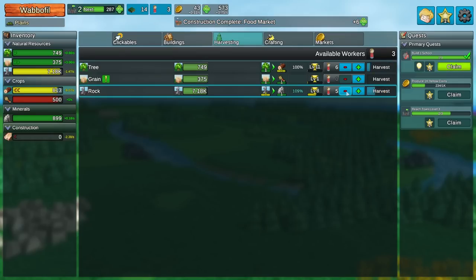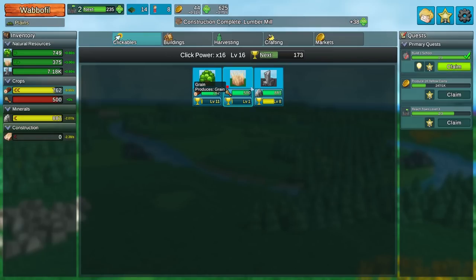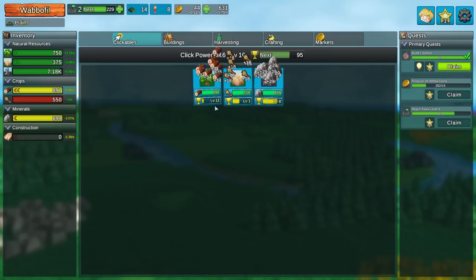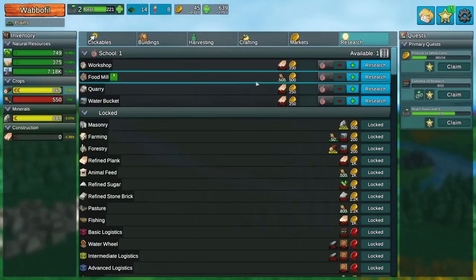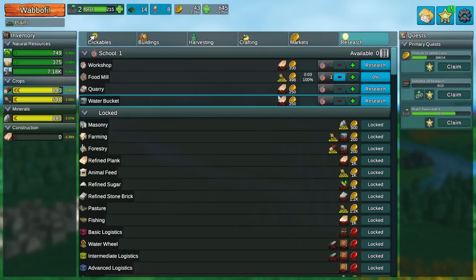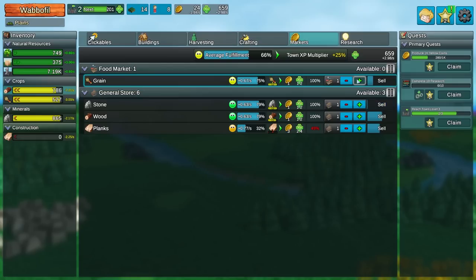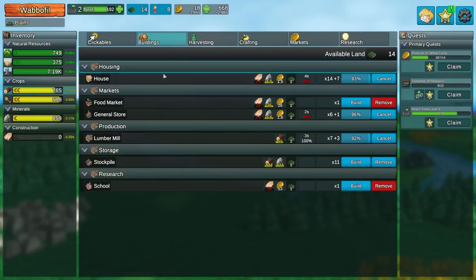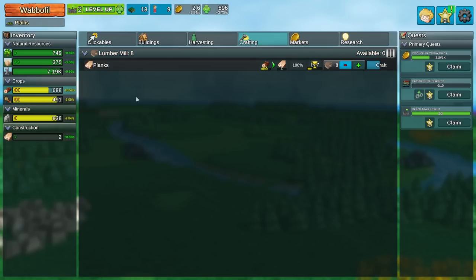So that might be a perk that I want to invest towards, otherwise I'm actually going to run low. I'll let that go back up. It seems like trees and crops regrow pretty quickly on their own. So we now have research. There is so much. Well, we can get the food mill, and that's going to take a bunch of time on its own. I'm going to need more food markets. I built at least a couple of these, because we are going to need desperately a lot more lumber to do what I need to do here.